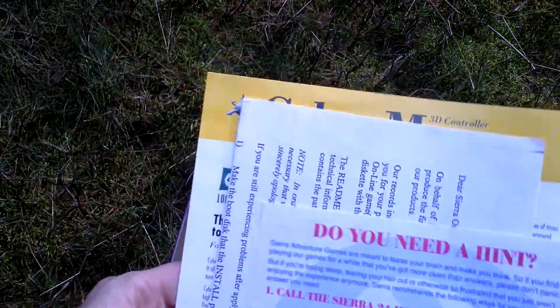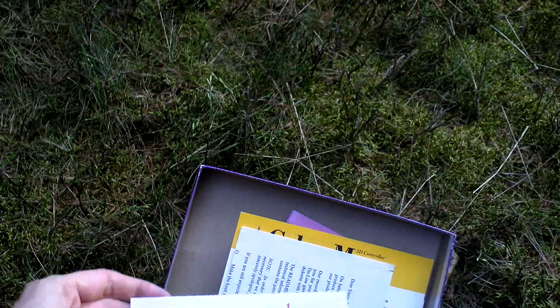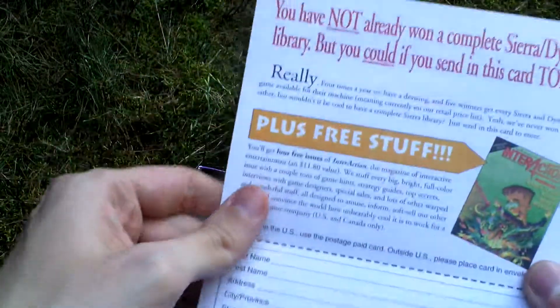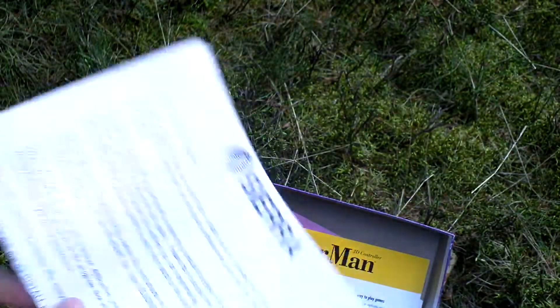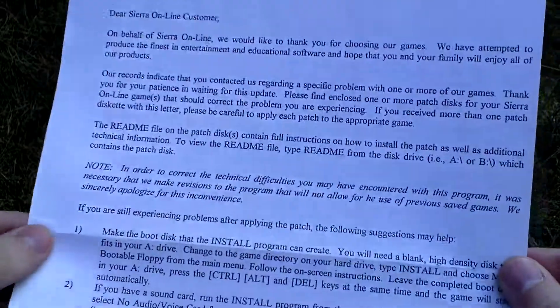Here are some advertisements. Here is an advertisement for a hint line, and here is an advertisement for some competition. And there's a registration card as well. Now what's this — here is a letter from Sierra thanking you for purchasing the game.